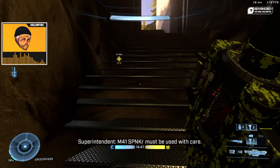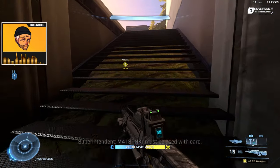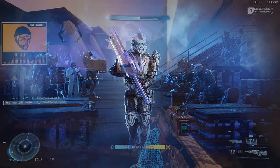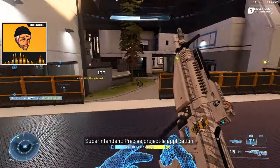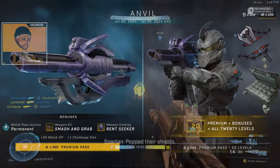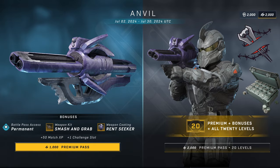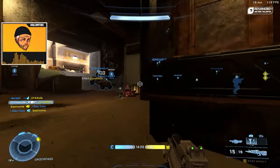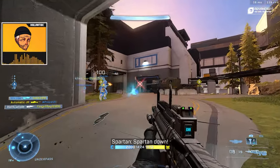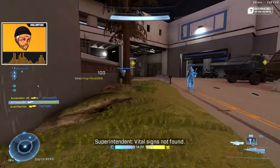If you're like me, it's been about 20 years at this point. Anyway, we got a new operation in Halo called Anvil. It's going to run from July 2nd to July 30th. Obviously there's a new operation pass, a new Spartan model if you pay the five dollars, and a purple weapon coating as well — if you pay that five dollars for the premium operation pass.